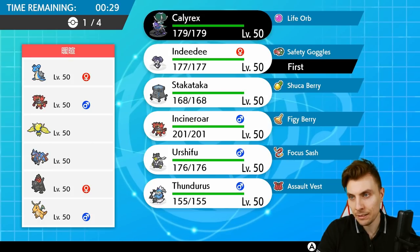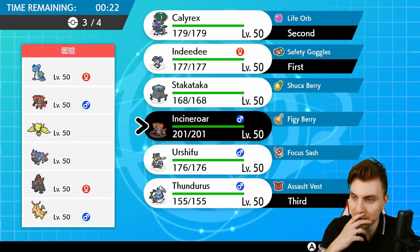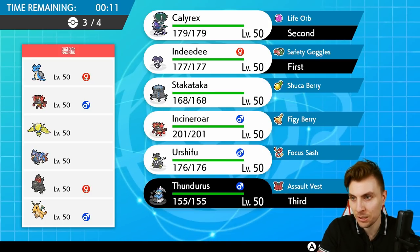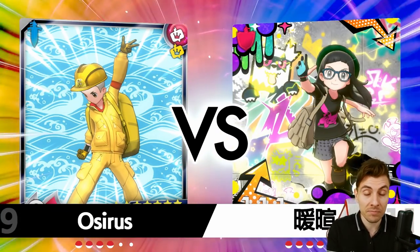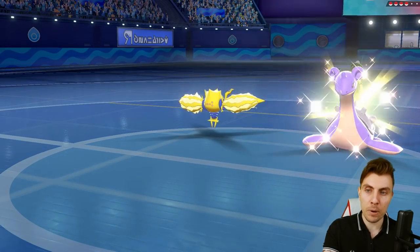I think we go Indeedee and Calyrex, then Thunderous and Incineroar in the back. Actually, I think we go Stack Attacker and Calyrex, with Incineroar — going for our trick room mode. My opponent's team doesn't fare too well in trick room. Zacian can do good things against it, but we have Incineroar support for redirection. The end game comes down to bringing Calyrex in to clean up, ideally after we've gotten rid of Regieleki.